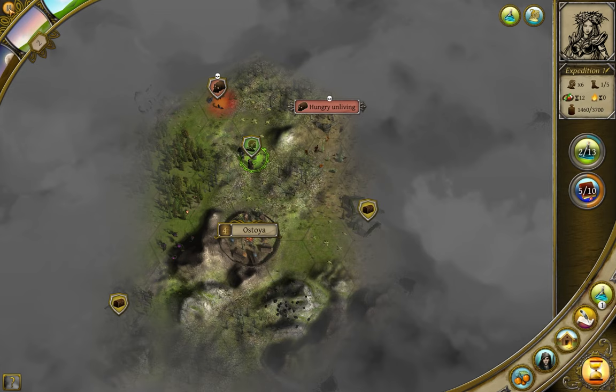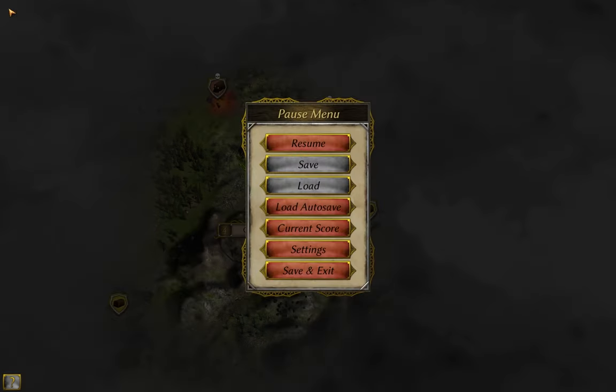Starting in the top left, we have the pause symbol. This brings up the main game menu. The two buttons Save and Load are grayed out in my sample here, because I turned off the Saves option in the Difficulty menu. If you don't know what the Difficulty menu is, feel free to view the previous video in this series.